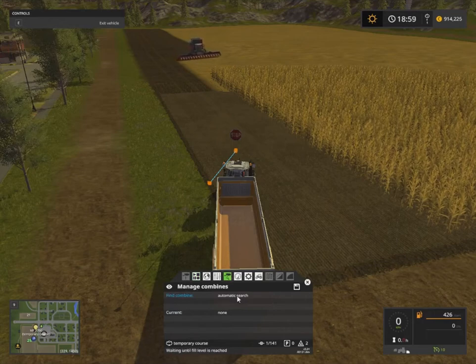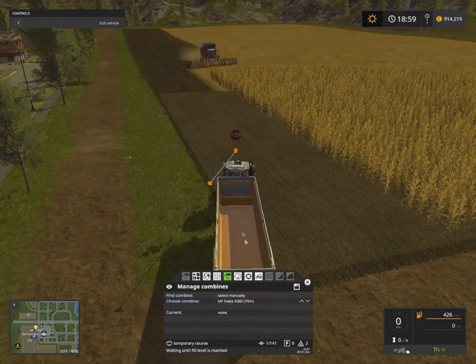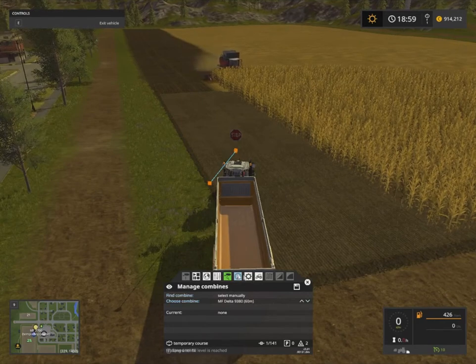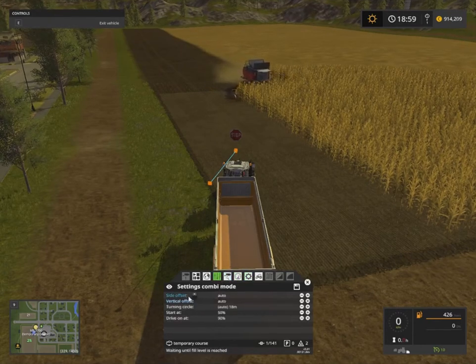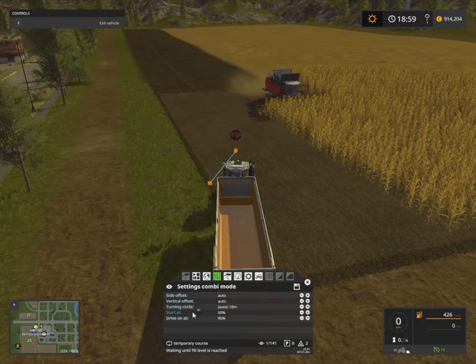I find that on automatic search it never finds a combine, so what I do is go to manual and then select my combine — it shows the distances, so if you had two combines working you'd be able to select the right one. In other settings you can go to speeds and leave those alone. There's also side offset, fertile offset, turn and circle — those are fairly straightforward and work fairly well.